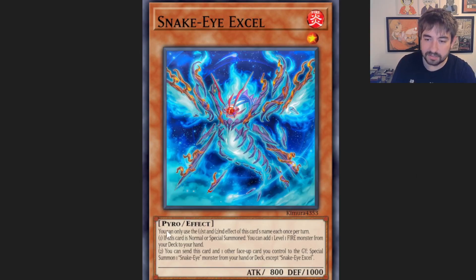They also have other monsters with really good synergy. Excel is a Snake Eye monster — on normal or special summon, you can add a level 1 fire from deck to hand, so it just adds Decatron or even the other level 1 Infernoid. So if you need an Infernoid extender, you can just get him. Snake Eyes have their own extenders too. There's actually really good utility to playing this guy, especially since Decatron is really easy to normal summon. You could afford to play one or two of this guy alongside him without bricking up too much.